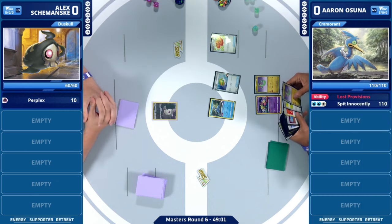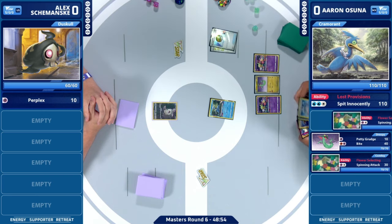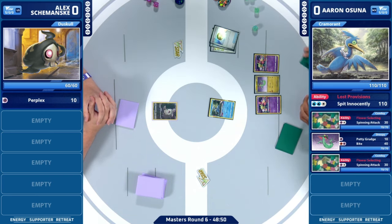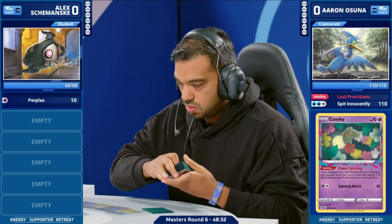The Lost Zone engine Aaron is playing kind of fell by the wayside for Worlds. Kyrem came out from Shrouded Fables, and when it slots easily into the best deck of the format, you see those Lost Zone experiments go back in the binder. But Aaron's proving everyone wrong today — it's still a great deck. If you're playing Lost Box, you can't ask for anything more than a Buddy Buddy Poffin on turn one.